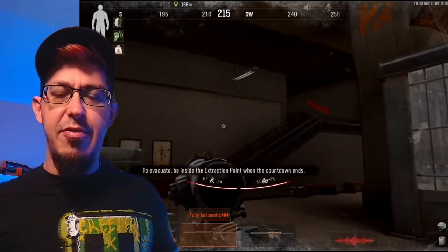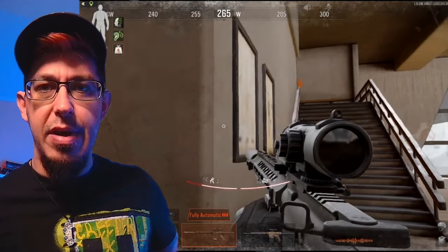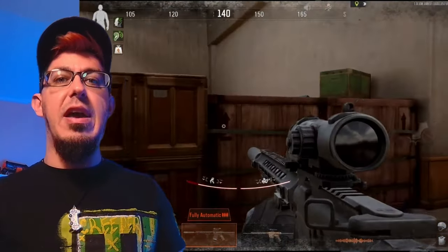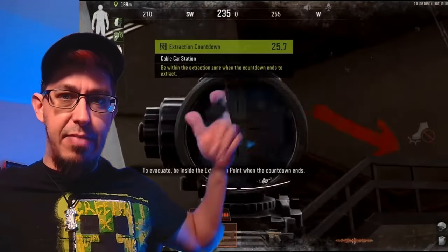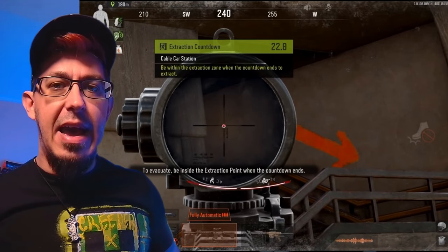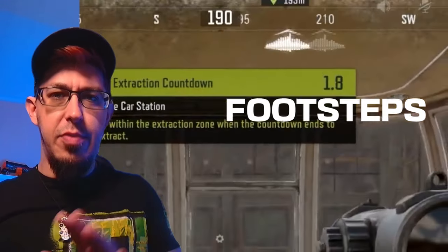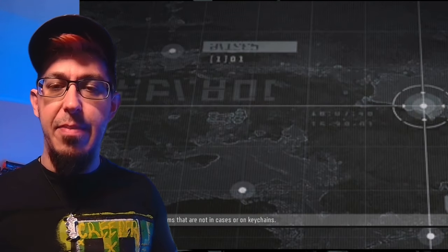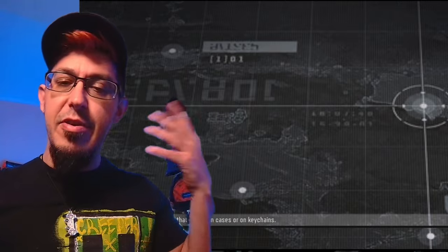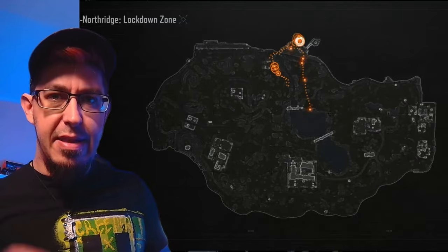Be cautious, because when you enable the switch there will be a notification seen by all players on the map, similar to armory, which means you cannot just lay back and wait. Be prepared — some players are sneaky and will try to attack you after seeing the notification. You don't need to be in the cable car during the timer, so feel free to hide somewhere. You'll get a visual notification approximately 12 seconds before extraction ends.